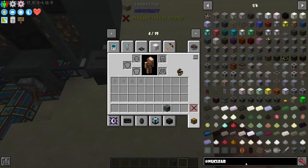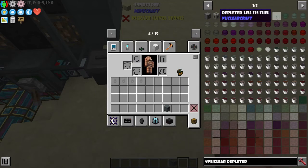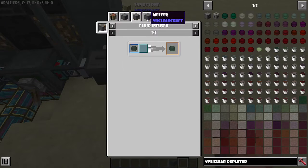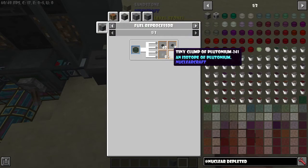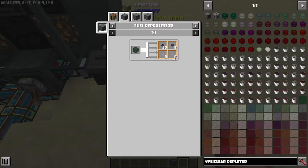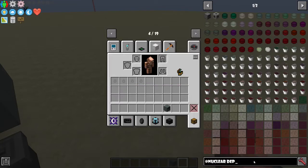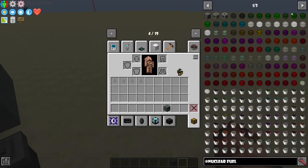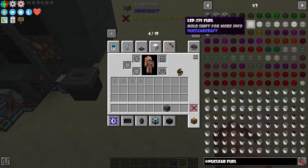When you process one LEU you get one depleted LEU, which goes on to the next stage of NuclearCraft. You take the depleted LEU and put it into an ICS fuel reprocessor, which splits it into various components. Those components are then processed into more different fuels — there are a lot of NuclearCraft fuels. You take depleted fuel, split it apart, recombine the components into a different fuel, which then splits again into another fuel.